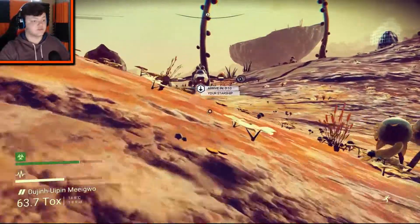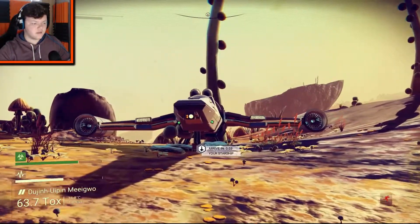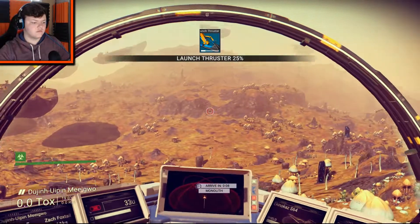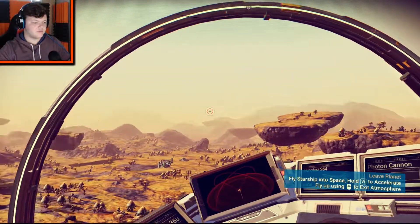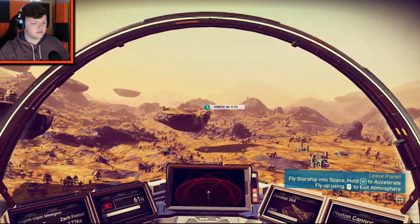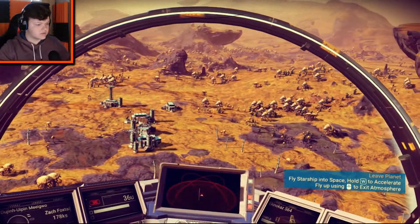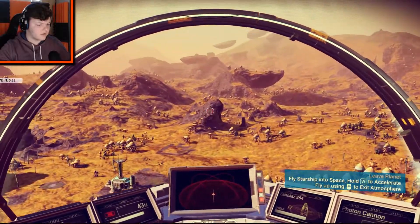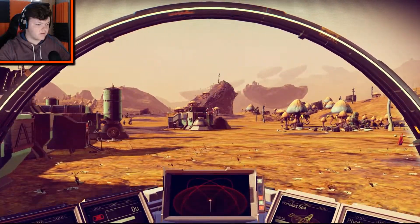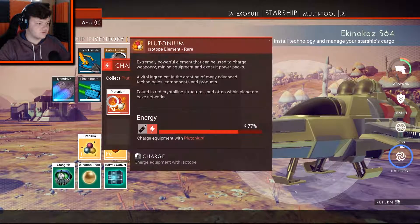What do my launch thrusters take, by the way? These charge on plutonium. Okay, plenty of plutonium around, that's not a big deal. Guess that's how I use the photon cannon. That looks like a little piece or something down there — just a quick jog. I'll hop on over to that real quick. Maybe I can find some Theirium, maybe I'm nine — which is what I need.